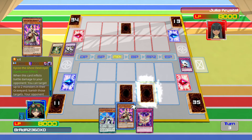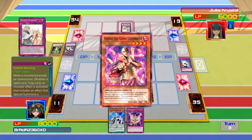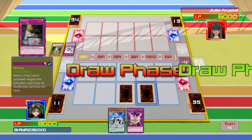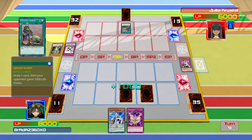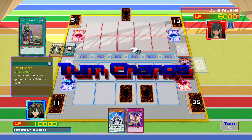Set White Hat because it's useful. Let's play Kaiku the Ghost Destroyer. She's gonna deal 2,000 damage, so Kaiku gets destroyed — that's not very nice of her. But now she plays Upstart Goblin, draws a card, and I'm getting 1,000 life points. Thank you very much. She happily took 1,000 life points.